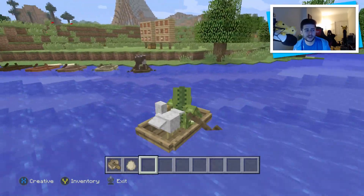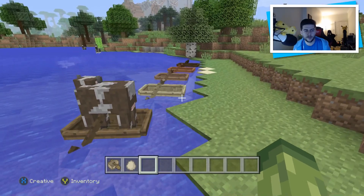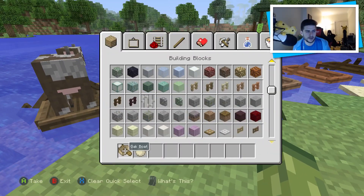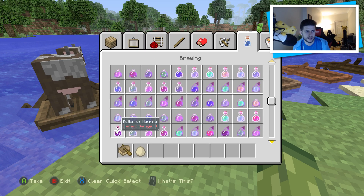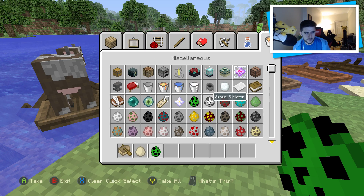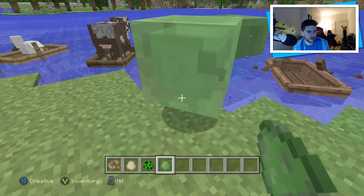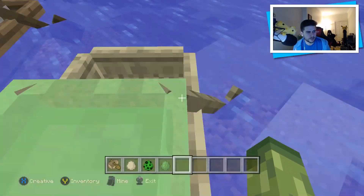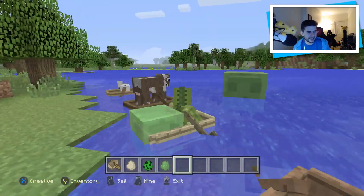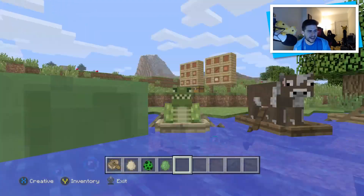Now of course, if you do put yourself in a boat with a hostile mob — whether it be a zombie — let's grab ourselves some endermen. Let's try a creeper, and let's try a slime because they can go in boats as well. And yes, they can — look at them! It's a squishy in a boat. You can see he's like sticking out, which is kind of funny. It's a squishy in a boat — I absolutely love the new boats, they're just so much fun to mess around with.